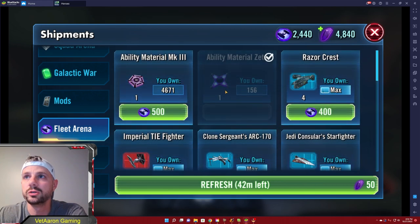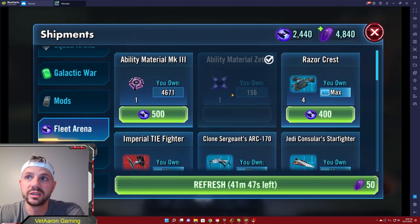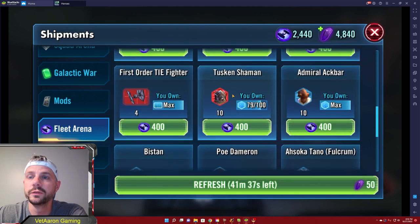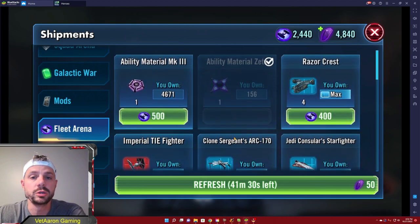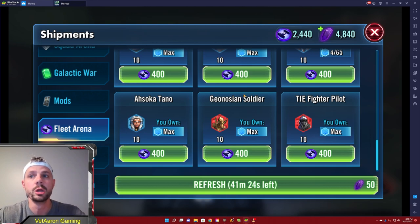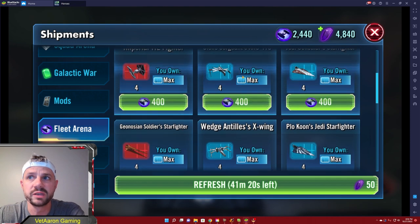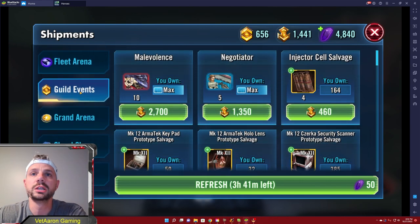Fleet arena is the one place you can actually buy Zetas — they cost 2,000 fleet currency each. Make sure you're spending those when you can and building up your Zeta count, because galactic legends take around seven Zetas and the Revans take about three each. Hoard Zetas as much as possible. You can also get character shards here — Darth Vader does show up in this pool, so every time he appears, use your fleet currency to get him to seven stars.